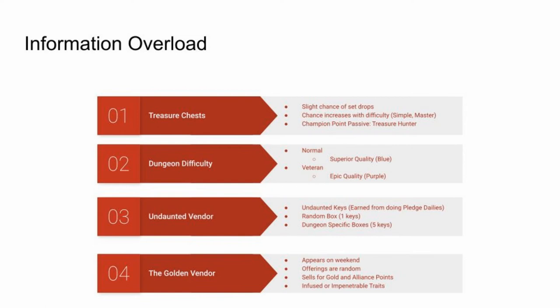Third, the Undaunted vendor: when you complete pledges for Undaunted NPCs, you receive keys. These keys can be used to purchase shoulder pieces from boxes in their special store. There are two boxes: the mystery coffer for one key, and dungeon-specific boxes for five keys. These boxes provide shoulder items in a random weight and trait — excluding Nirnhoned — in the sets identified in the tooltip.